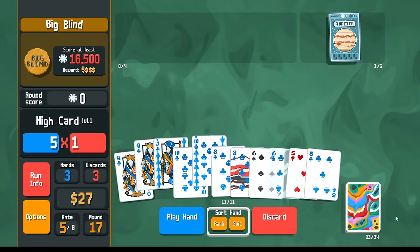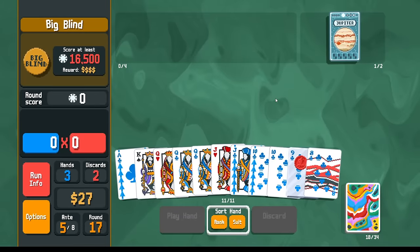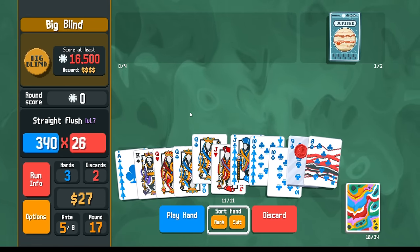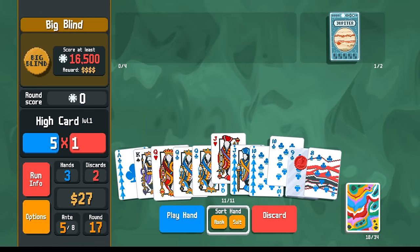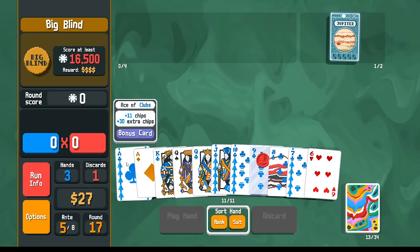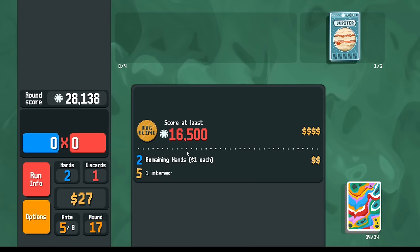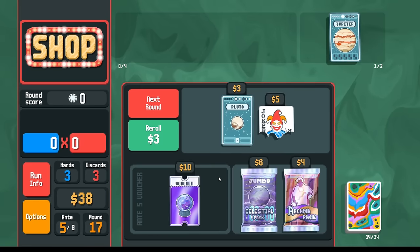We've got queen and 10 - we're just looking for a nine if we want to make our straight flush. So let's discard like this, pick up a nine. This straight flush is like 16,000 points - at least as big as the straight that we were doing before. So let's discard like this. Now I can do ace, king, queen, jack, 10, and then we've got the red steel card. Nice. If we didn't have the times two, this is 14,000 points - it would not be enough points.